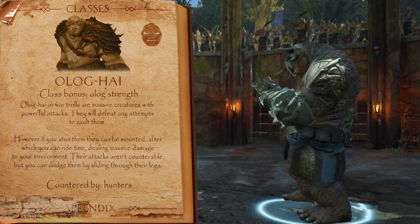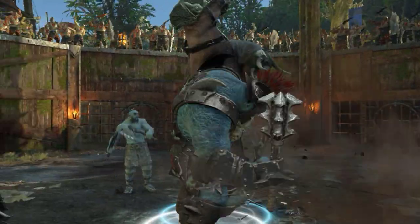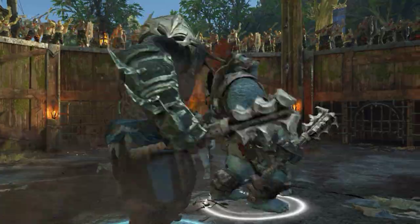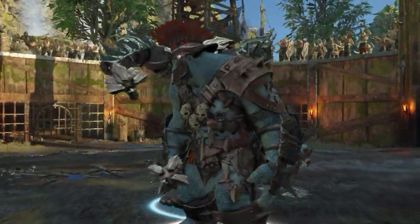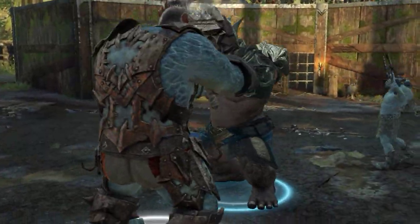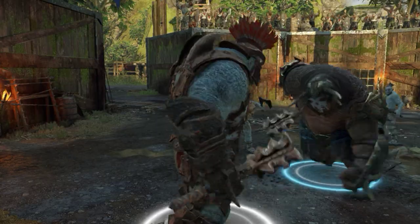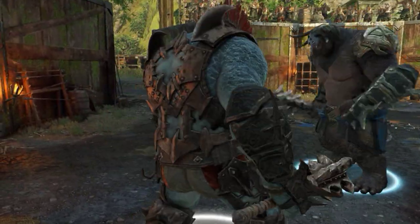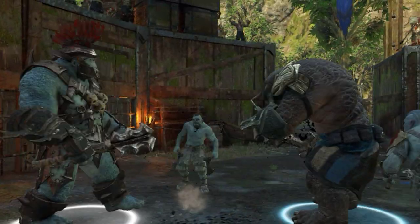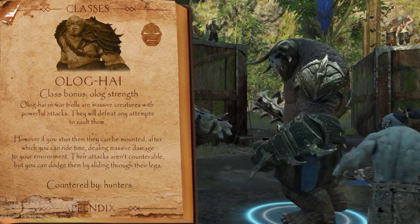Next up are the Olog-hai — trolls specifically designed for war and new in Shadow War. They have more health and aren't as easily countered as the other classes, though they are still relatively easy to defeat. The class bonus, Olog Strength, means you can't simply mount them since they'll throw you off. However, they can be mounted after you have stunned them, and you can follow that up with stabbing them in the back and running them into objects like explosive barrels of grog. Despite being big and powerful, they are fairly easily countered by the Hunter.